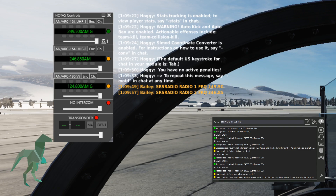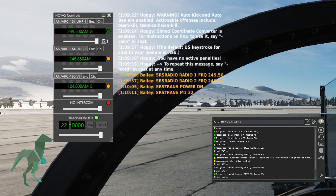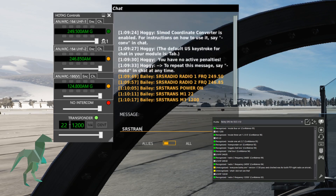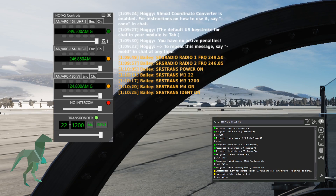Transponder on. Mode 1 set 22. Mode 3 set 1200. Mode 4 on. Ident on. Transponder off.